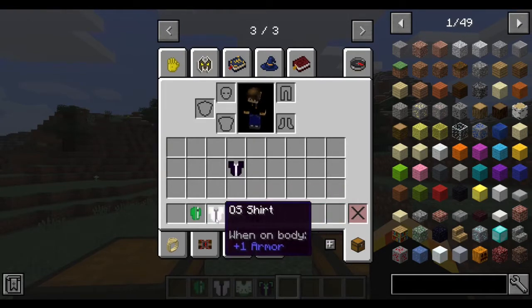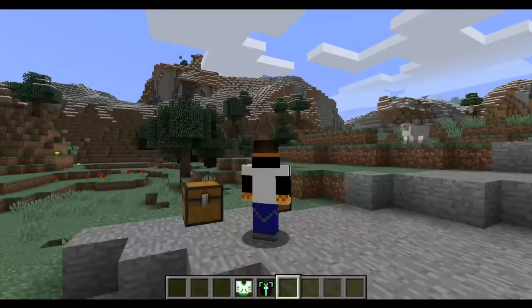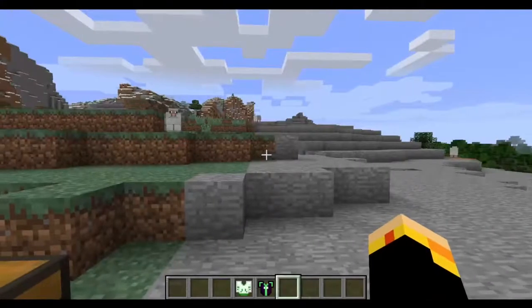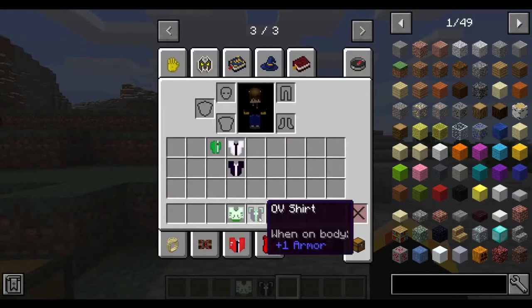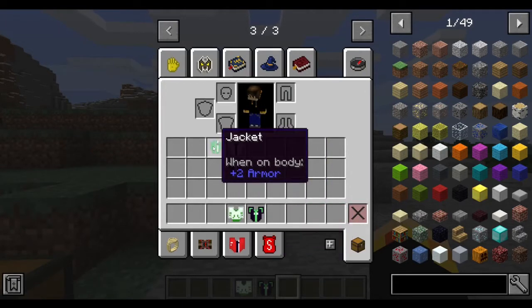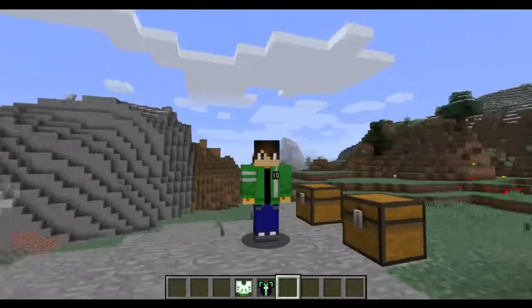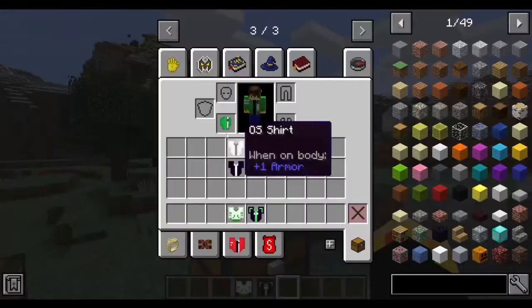That looks fucking cool. Then we also have the original series Ben 10 shirt — the old black and white with the stripe in the middle. Everything except for this one does one armor piece. This is just his jacket from Alien Force and Ultimate Alien — there are two series where he wore that.